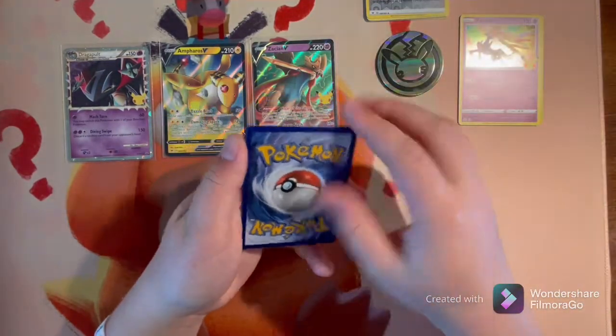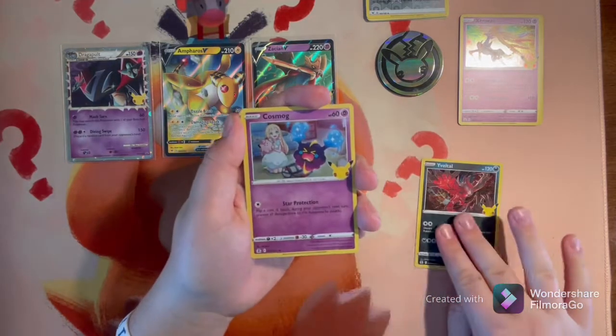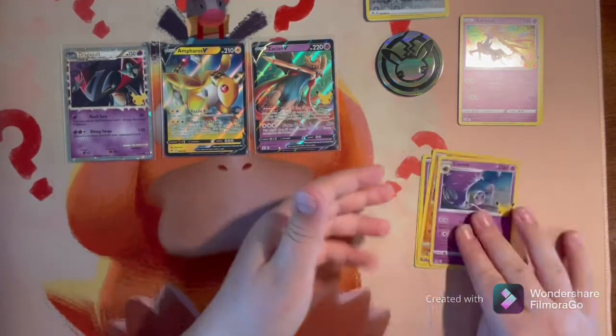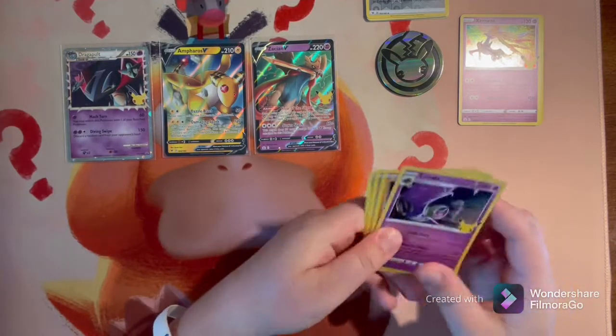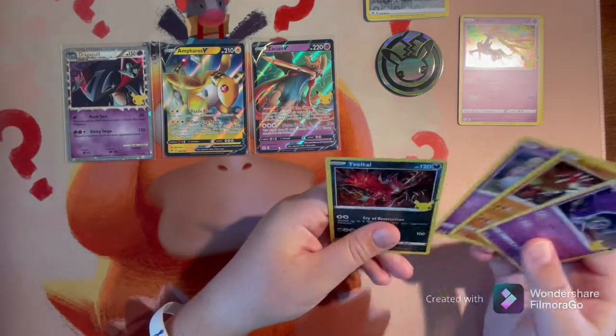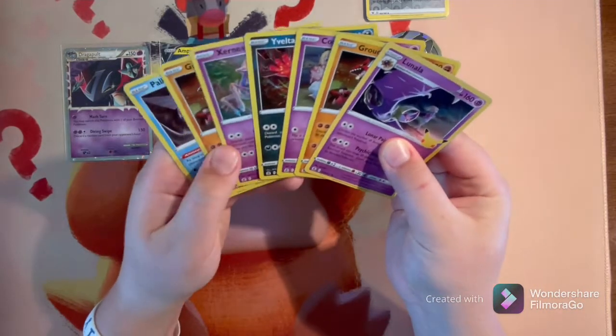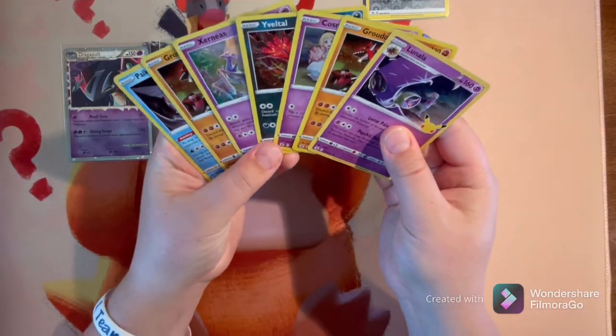Second Celebrations pack: we got Yveltal, Cosmog, Groudon, and Lunala. That was a bit of a dud pack but still pretty sweet cards — every card in Celebrations is rare. We do have a double-up on Groudon but that's it so far for doubles.